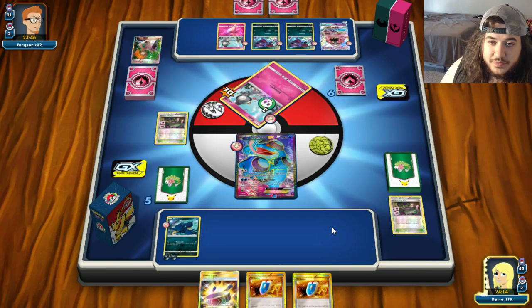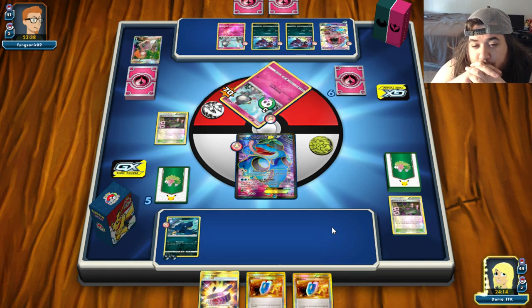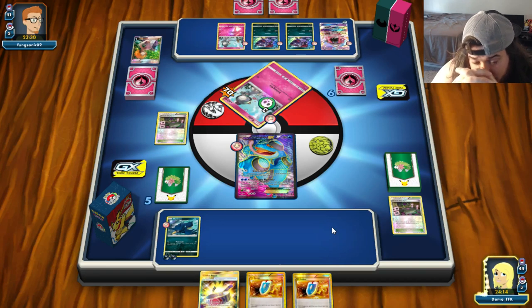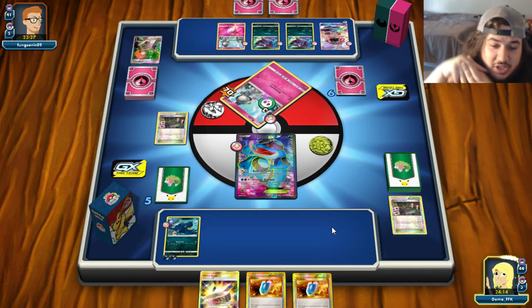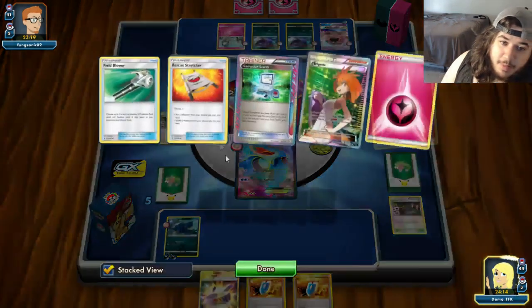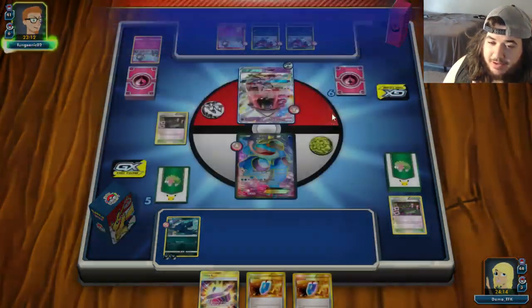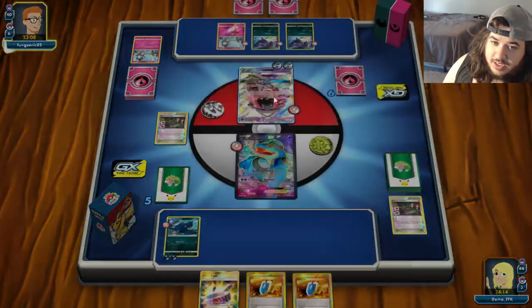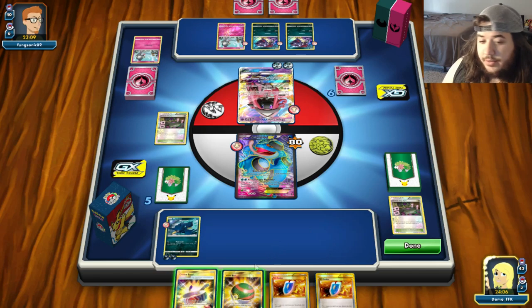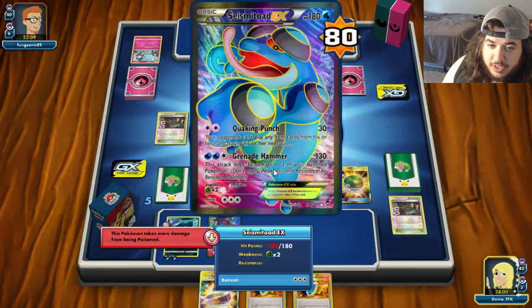Obviously we couldn't use Lysandre either because Lysandre is banned in Expanded. If we type an Ultra Ball computer search we're looking okay. Tapu Lele is in the deck. Waiting on our opponent - if only we'd attached a dark energy active and put another dark energy we could have started attacking this turn. Maybe they don't know who to promote right now. Tapu Lele is coming up with a DCE. There's another DCE, and an Energy Drive for 80. We've found another Toad - put down the Toad, press done.